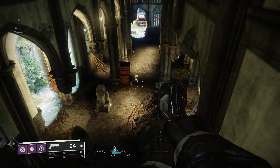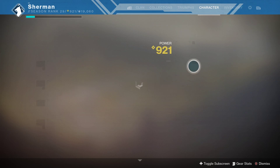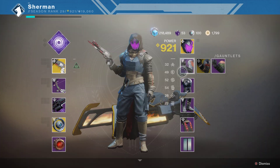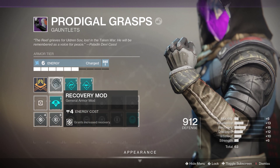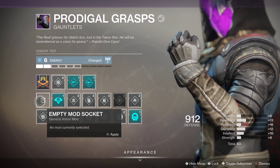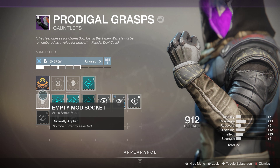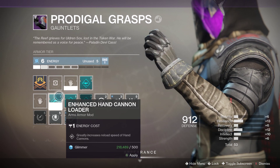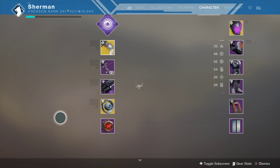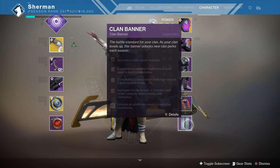Work on getting your character upgraded in gear level first, then worry about getting the gear to higher values as you progress. The higher you can get the gear piece total — like this one's a 49, this is a 63 modded — the better. If I take the mods out, it goes down from 63 to 53. Stats can go to a maximum of 100, but in order to do that you have to have the higher tier gear and have it Masterworked.